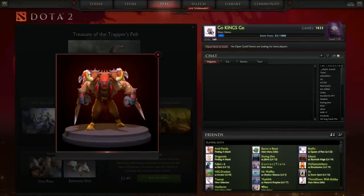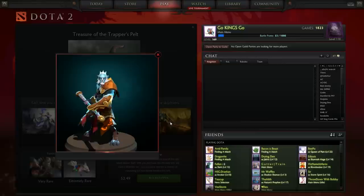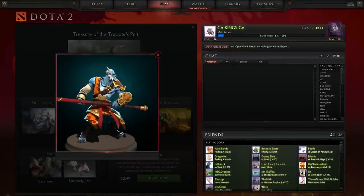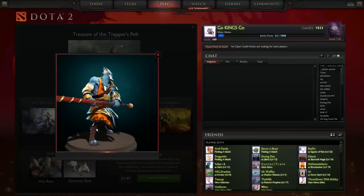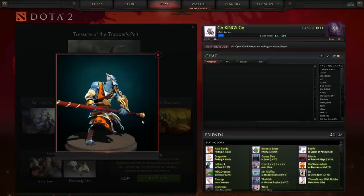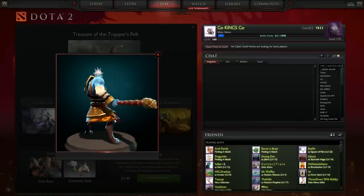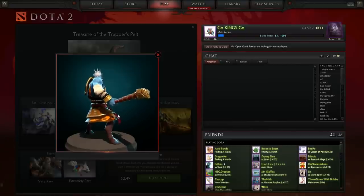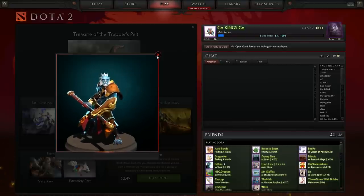Next up, the Vestments of the Infinite Waves — a Phantom Lancer set. Not too bad, it's nice. His staff or whatever it is looks a little plain, just looks like a big stick, but there's a little detailed dragon head on top. Overall not too bad, it's okay for a Phantom Lancer set.